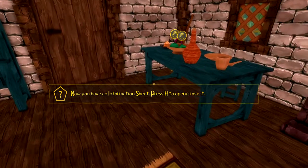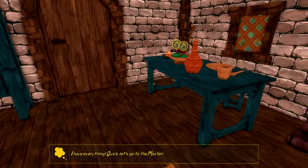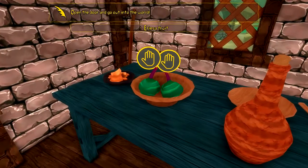Now you have an information sheet - press H to see our weapons and tools. Right off the bat I don't see anything new in here; there might be little details. There's like a little question mark there - I don't think it means anything. Let's just grab these fruits.